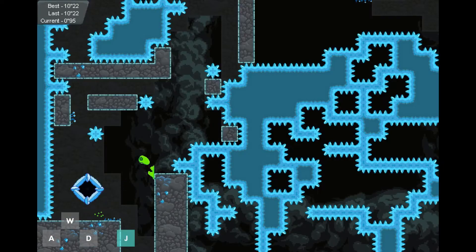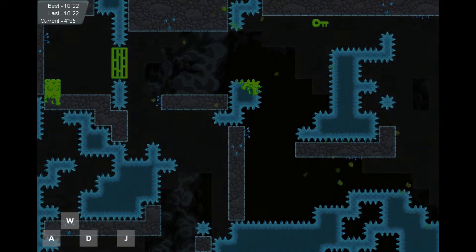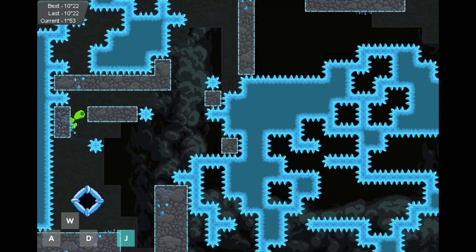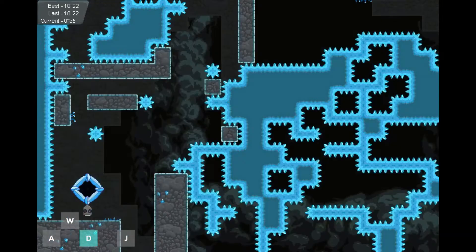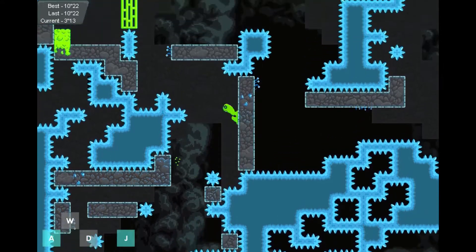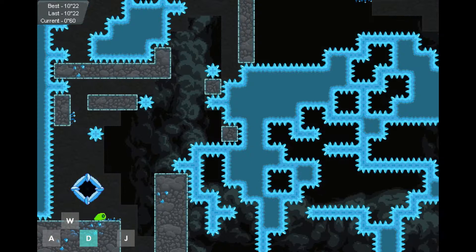Once we're down there, the lower we land the better. We don't want to be sliding on the wall any longer than we need to, so I'm going to try to land pretty low on the wall — to get a good jump above the crystals in the middle area up ahead.